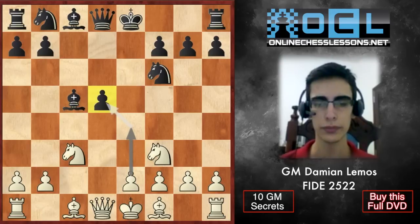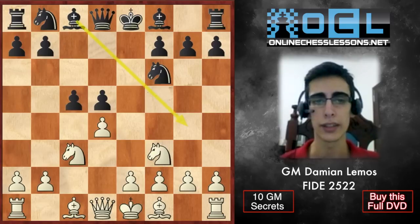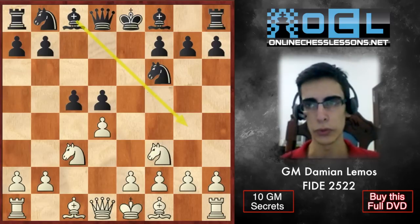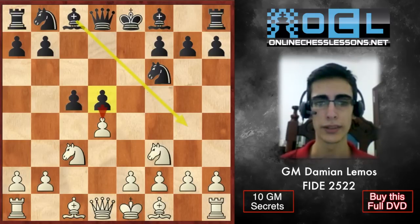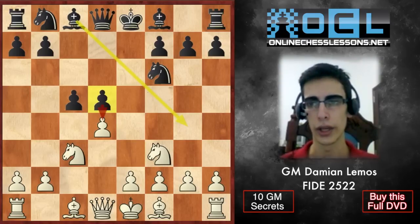As White, in the endgame, the only piece able to protect the pawn is the king. So remember: against the isolated pawn, what we have to do is trade some pieces off. We also have to blockade this pawn so it can't advance. And we have to try playing an endgame if our opponent has the isolated pawn.